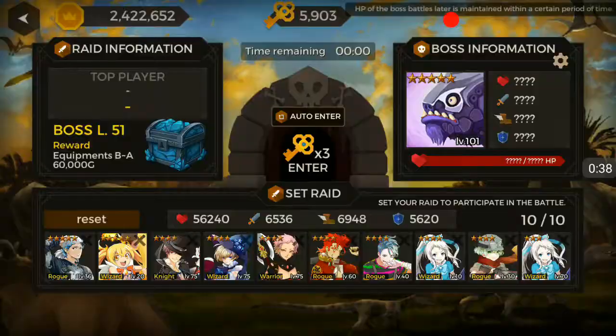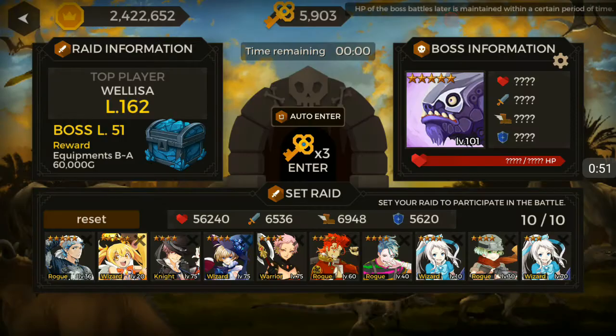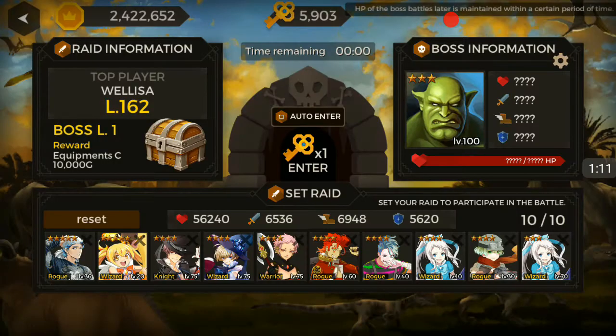I'm going to go into the world boss and click on the cog where it says boss information. It asks: are you sure you want to initialize the world boss at boss level one? It's going to cost me 1000 gems, but the reason I'm doing it is because I need the stones and the money anyway. I'm currently on level 51 boss, so I'm going to reset this. The world boss has been cleared — yay for me!